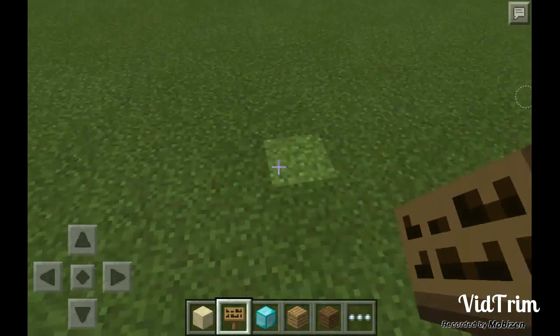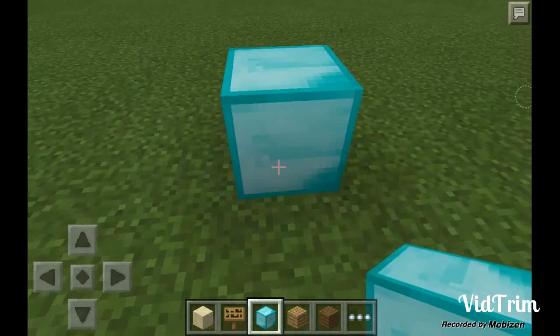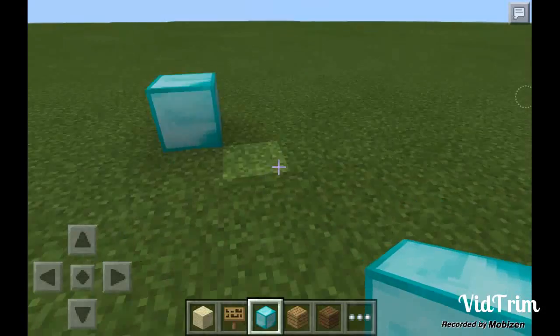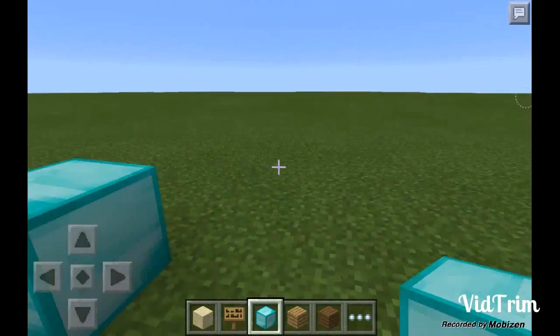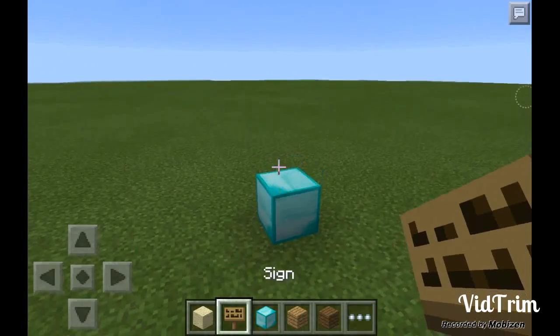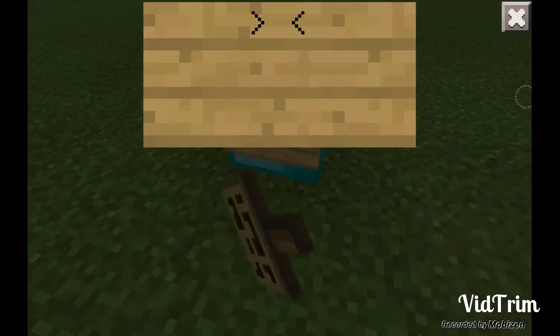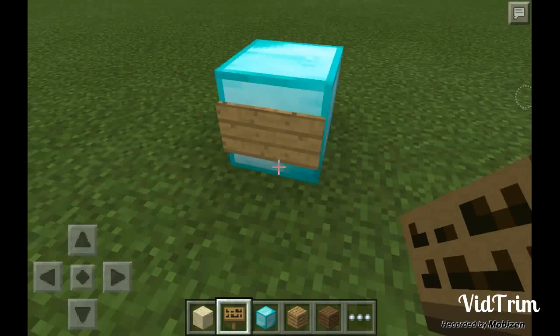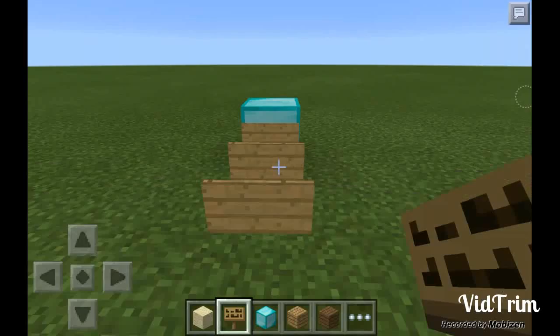First, I recommend having a block of value that will lure someone into the trap — like diamond, gold, iron, whatever is really valuable. And on the back you keep placing signs so they attach together like so.